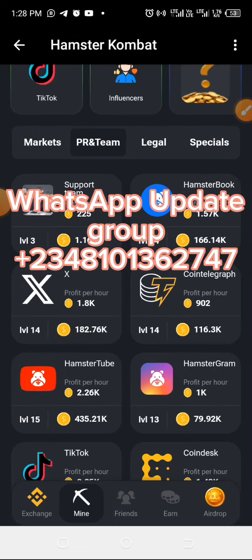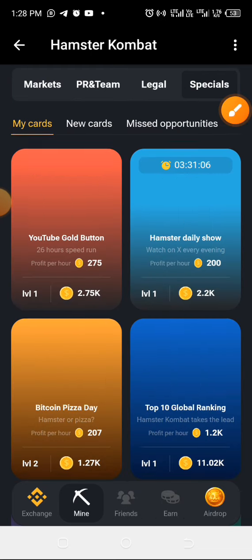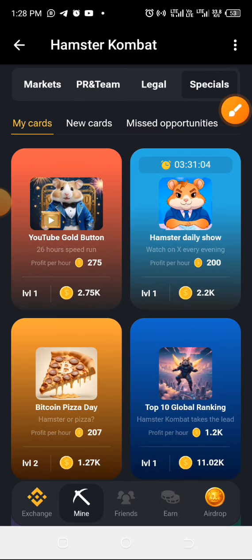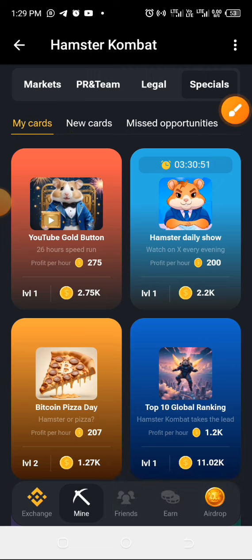The third card is under Specius. Click on Specius and it's under your cards. If you have bought this before but are not seeing it under your main cards, just check under New Cards. The third card is the YouTube Gold Button.